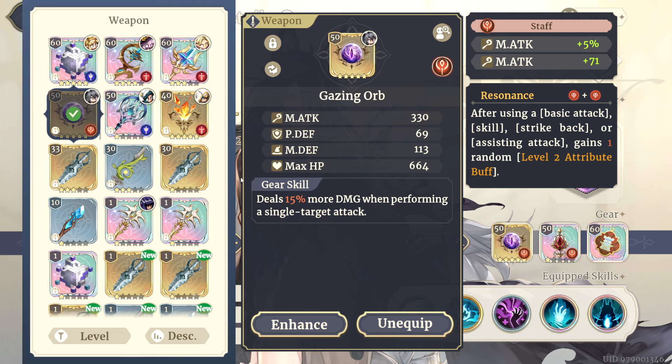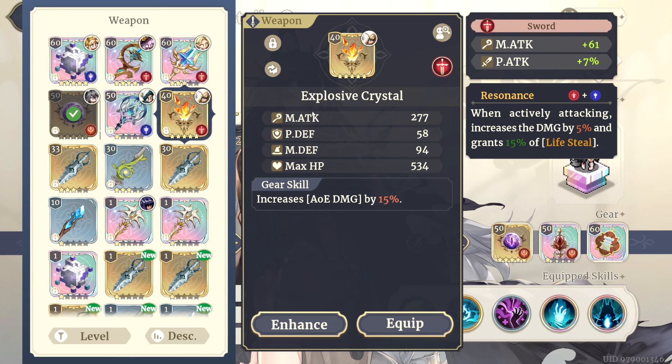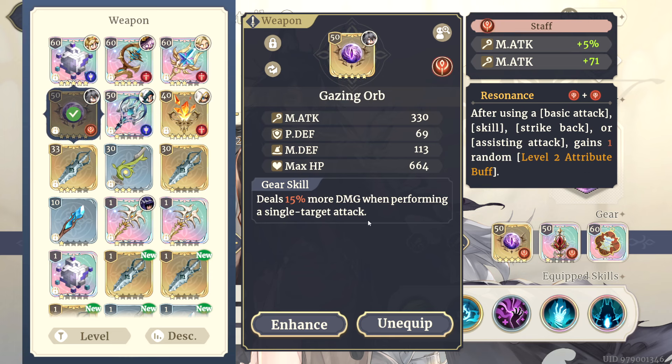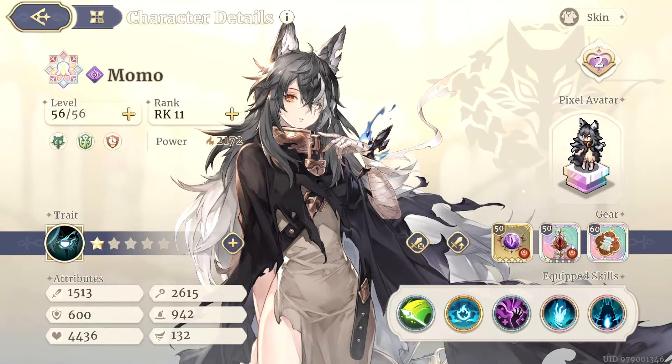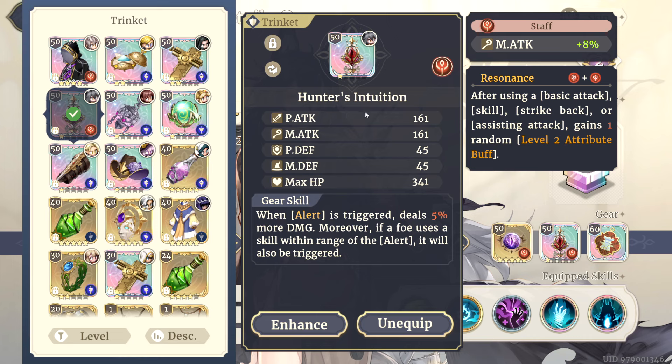For the weapon, I chose the Gazing Orb — a maxed out SR weapon that will give you 15% more damage on single target-based attacks. It also comes with a pretty good amount of stats if you have it fully maxed out. Even in comparison to my Cornucopia staff, it's not too far off in just raw stats, and you can roll your engraving for even more. So it's not too big of a loss dropping down from an SSR weapon to an SR weapon, as long as you're going to be making full use of that passive. The single target damage will apply to her Strike Back, her Alert, and any of her single target skills. If you want to do the AoE version of Momo — more the PvE side — you can switch this over to the Explosive Crystal, and it changes that 15% to AoE damage. If you have access to the Legendary Broom or similar, you can also make use of that on her. I've chosen the Gazing Orb and I don't feel like I'm losing out from not having the Starry Sky Heritage from Simona.